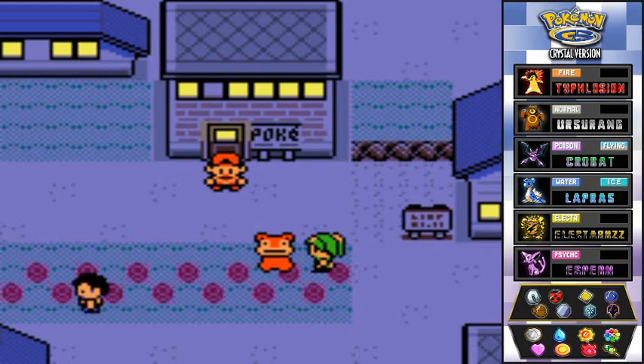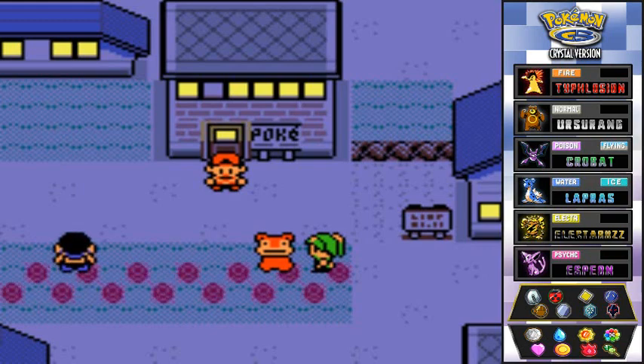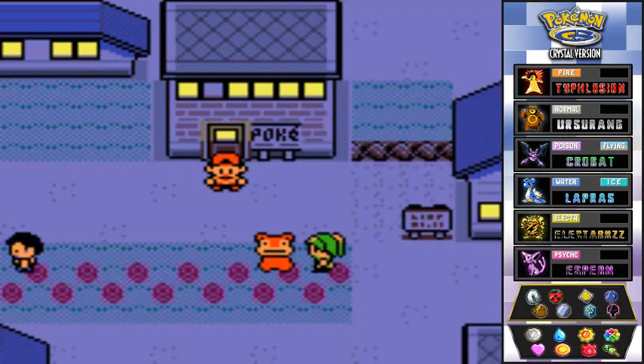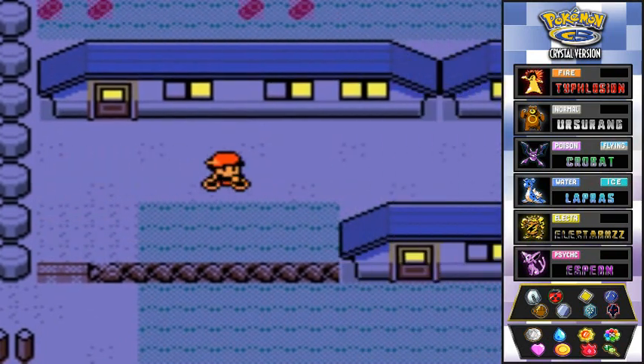There is a little something I need to do before we get to the Ruins of Alph. I need a Water Stone. A few ways you can actually get the Water Stone: you can get it through Fisherman Wilton if he calls you, or through Bill's grandpa's house. The easiest way to get a Water Stone is right here.